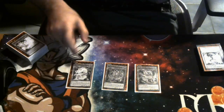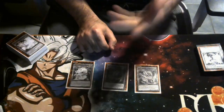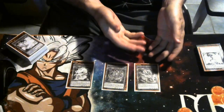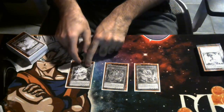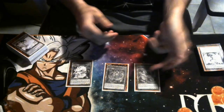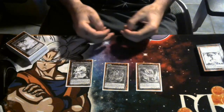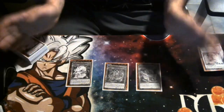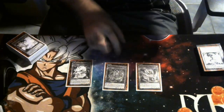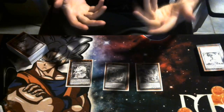Bidora's secondary effect is that while face up, you take no battle damage from battles involving your Fire Dragon monsters. With all three on the field - Zongdora, Fedora, and Bidora - attacking into something like SP Little Knight, you activate Zongdora's effect at the start of the damage step to summon another Tenpai Dragon. Since it's in the damage step, SP Little Knight can't be activated. Fedora's secondary effect is that your Fire Dragon monsters cannot be destroyed in battle, giving you an indestructible trifecta.